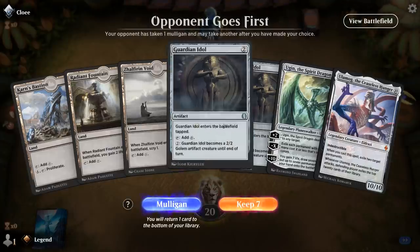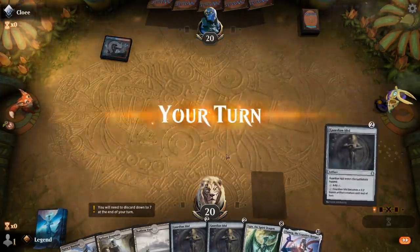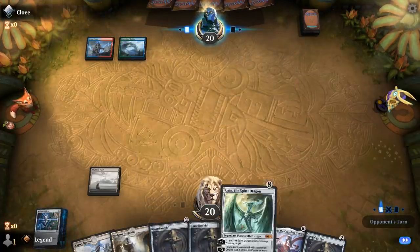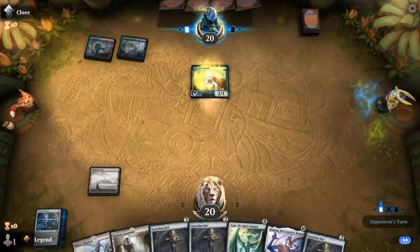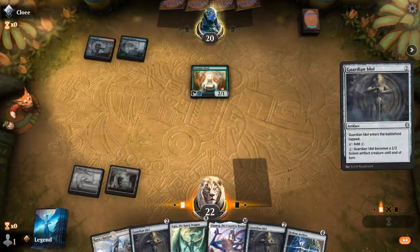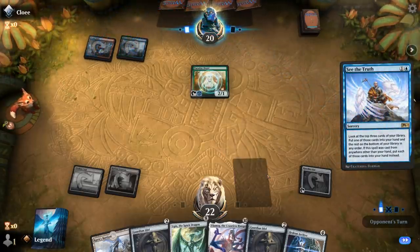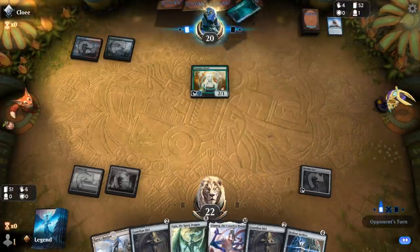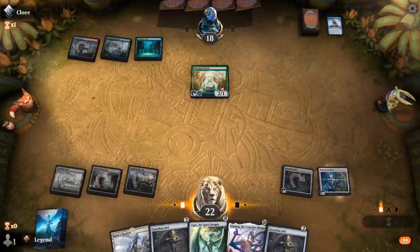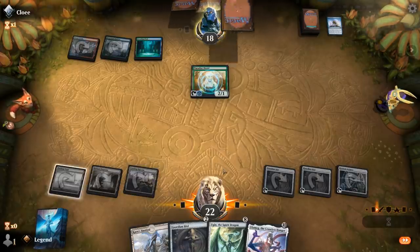Alright, we're on the draw with double Idol in our opening hand, so we can definitely keep. We don't have anything for the four or five mana slot in the middle of the game, so I'll be looking for that with Zalfron Void. Hedron Archive seems fine — gives me something to ramp out on turn three and I can still play another Idol afterwards, potentially setting up a turn four Ugin. Opponent appears to be on the Neoform combo deck, so they could potentially kill me next turn already.